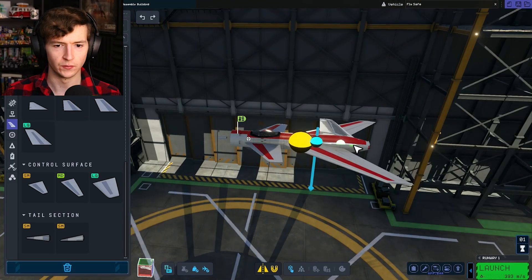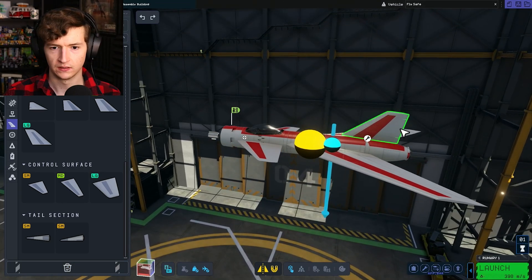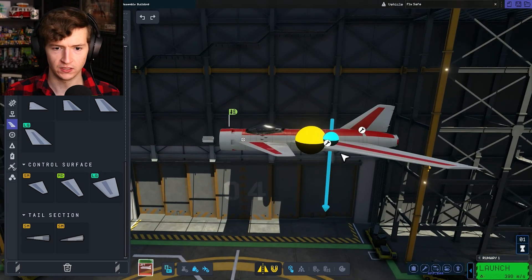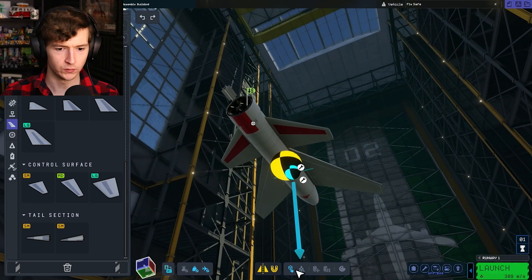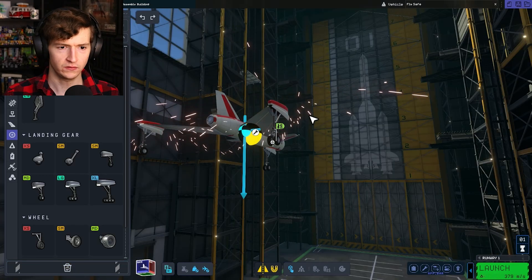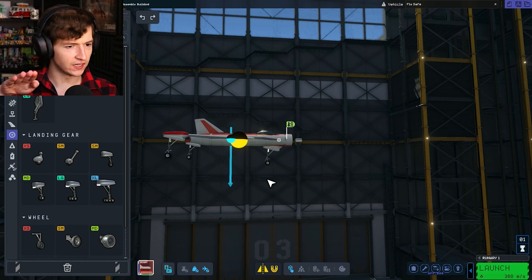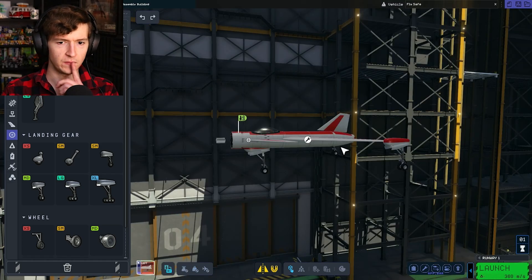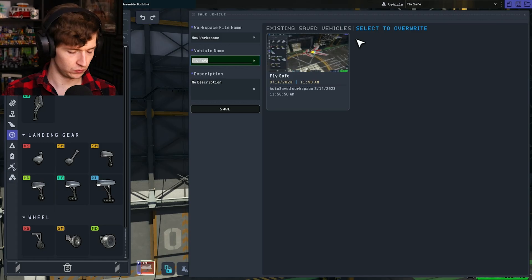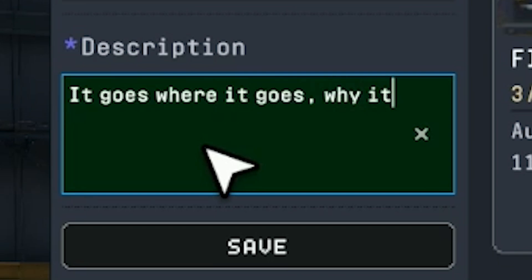I need a stabilizer on the back here. My goal is to keep this design very simple. That's pretty good overall. We got room for testing — that's all this is gonna be, is testing. Is this gonna work for me? That seems like it'll work. Let's test this and make sure everything works. This is gonna be the Kraken 1. It goes where it goes. Why it goes, nobody knows.